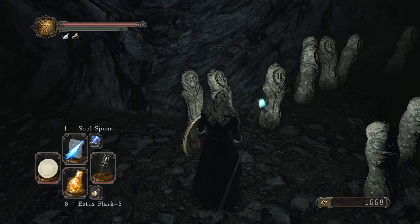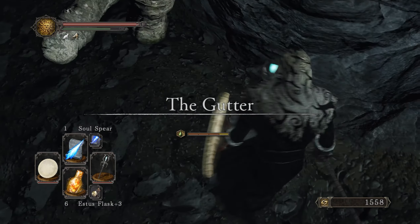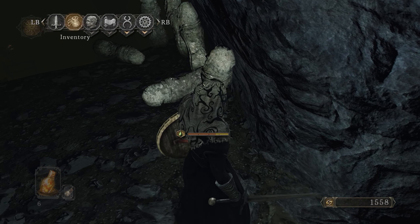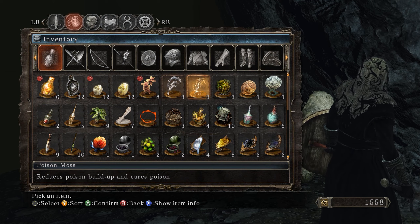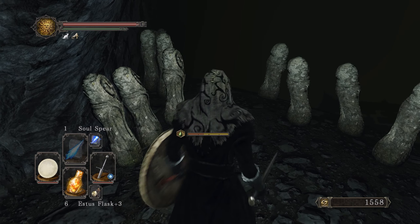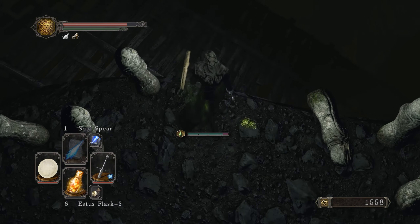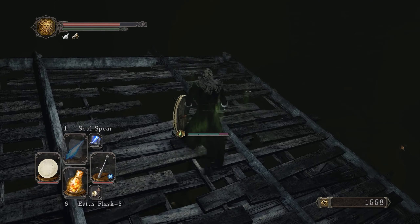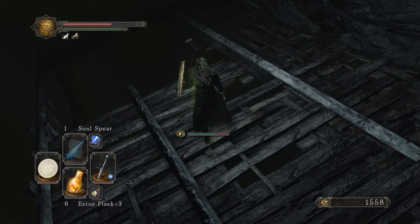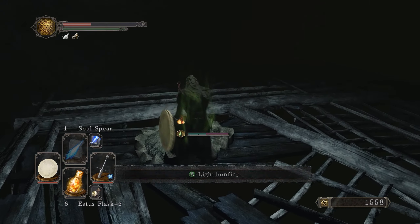We'll get to that covenant after the boss in Huntsman's Copse. These statues — we've seen these before in Majula and similar ones in Aldia's Keep — these guys shoot poison at you, so make sure you have your poison resistance gear. Don't fall down there — that's your shortcut back to the bonfire. Jump down to this platform, go into the hole carefully, play it safe, and rest at the bonfire.